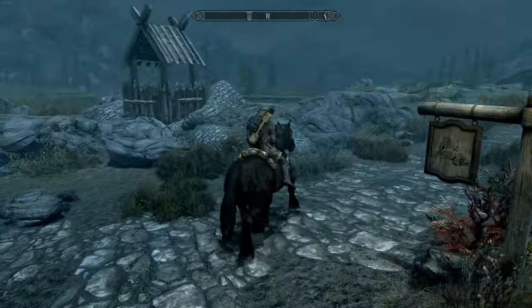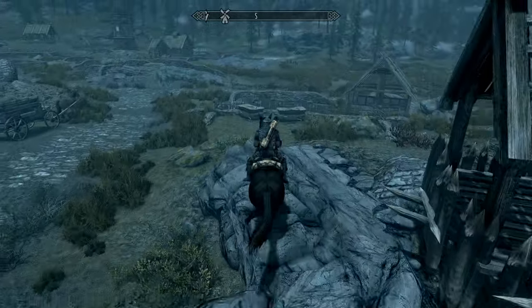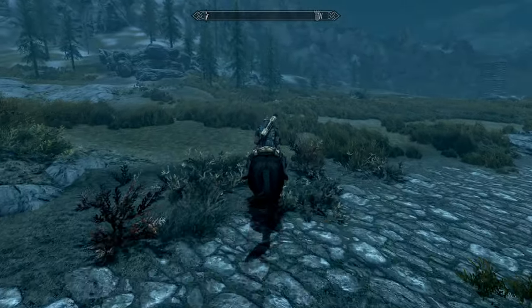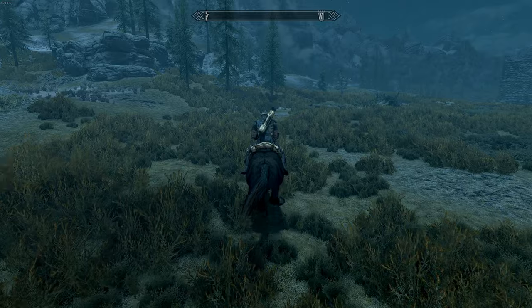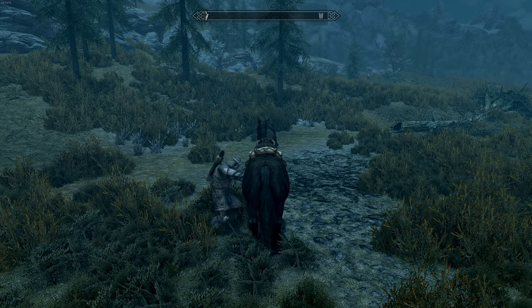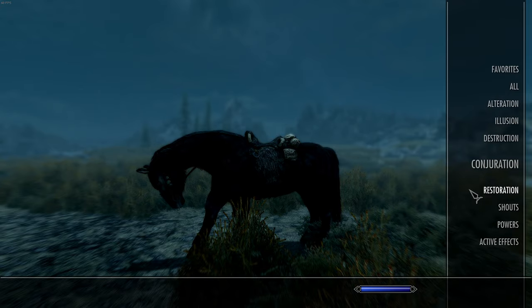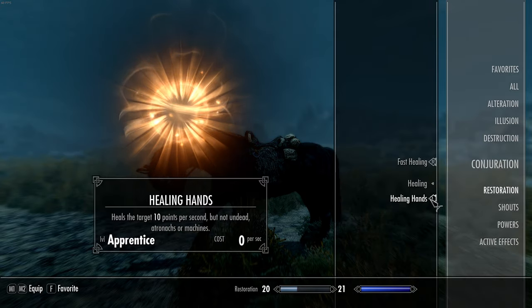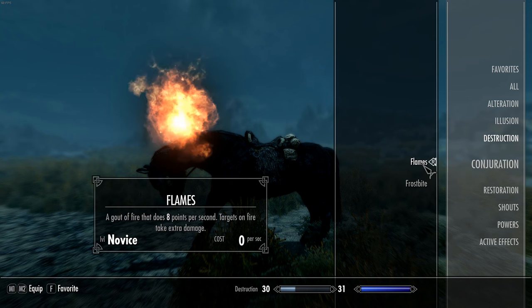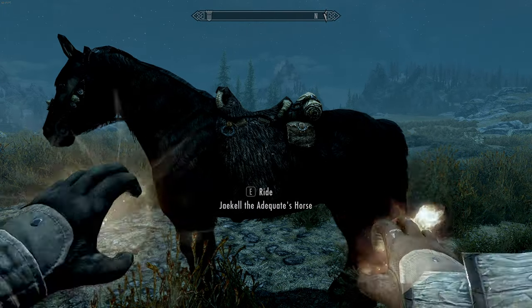Now we're going to get on our horse and travel out of the way a little bit so nobody gets in our way and causes us to get a bounty. I usually come up here into the mountains and we'll stop right here. Get off your horse and come into your magic — in the left hand we're going to equip Healing Hands, and in the right hand we're going to equip Flames.